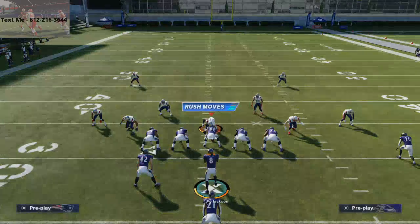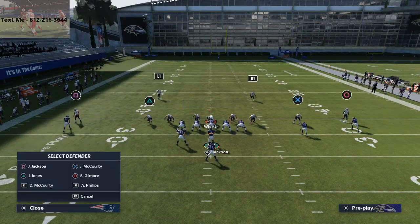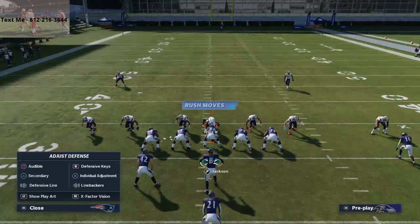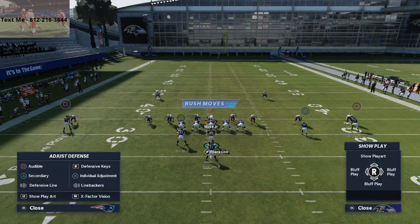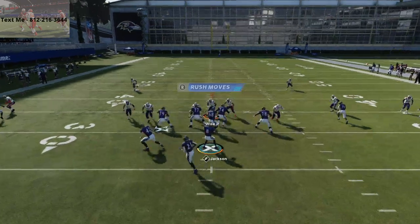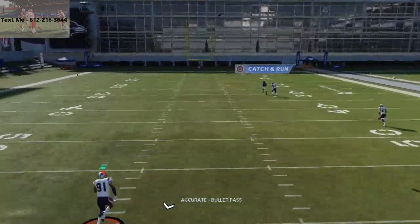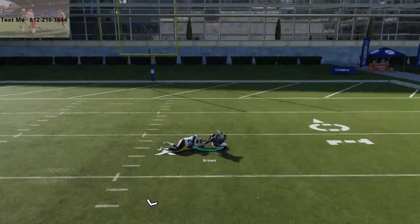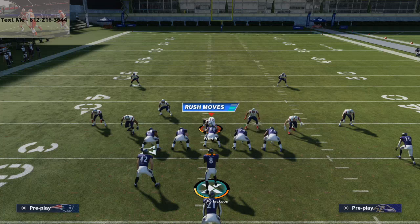Lord help them if they don't have safeties. Let me show you what that looks like. If they don't have safeties, this is what you'll see — this is the meta, this is what everybody's doing. PA Short Post — you call this play against this, and with a fast receiver like Marquise Brown or Tyreek Hill, you just pass lead it straight up. He's going to absolutely roost him over the top against cover 2 man with shaded coverage backed off, and that's Stephon Gilmore with that one-step-ahead ability.